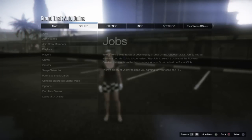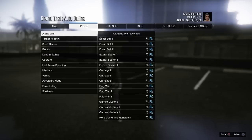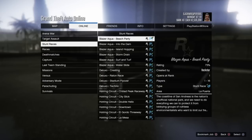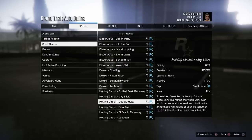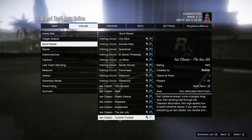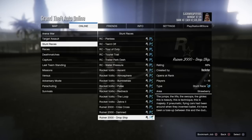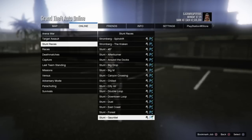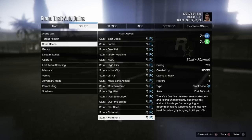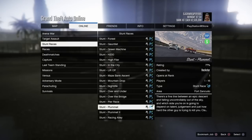Go to Jobs, Play a Job, Rockstar Created. We're looking for a race called Plummet. Once you've found it, start that up. It's in Stunt Races — go to Stunt Races, scroll all the way down, and you'll see the race called Plummet. Start this up.